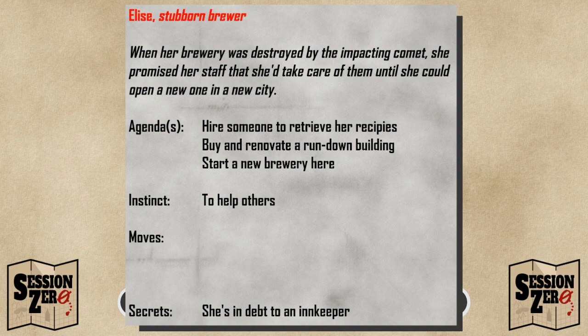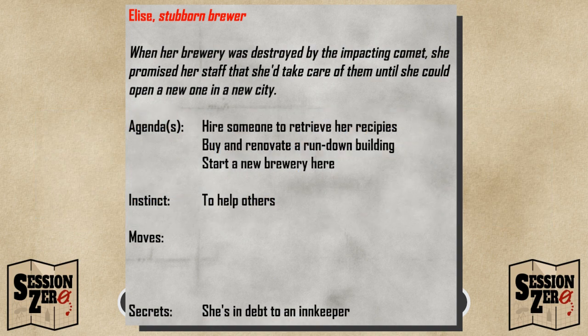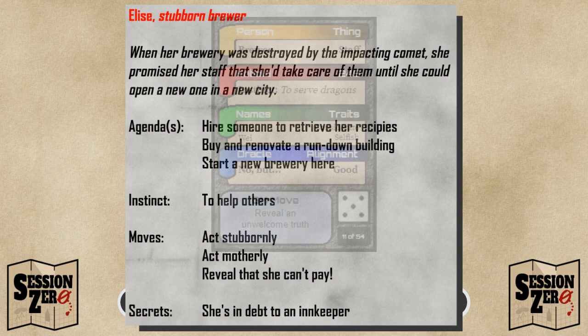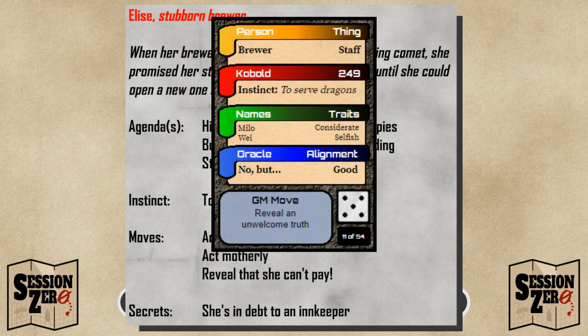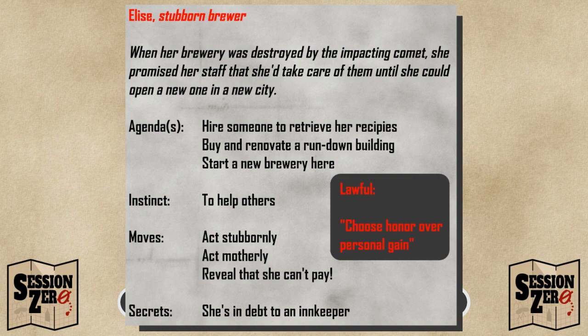Finally, let's look at her moves. Like monster moves in Dungeon World, NPC moves are simple statements about what the NPC does, but aren't the only things they can do. The instinct and moves work together to tell you how the NPC behaves without scripting out every line of dialogue. I think she'll stubbornly refuse to pay in advance for anyone she hires. But she'll also be very kind and motherly to people, maybe getting them to do things for her without pay. And for her last move — do you remember when I said we'd choose a GM move? When someone does retrieve her recipes, she's going to reveal the unwelcome truth that she can't pay them. But let's not forget that Elsie is lawful — she will make good on her debt, you just don't know when.